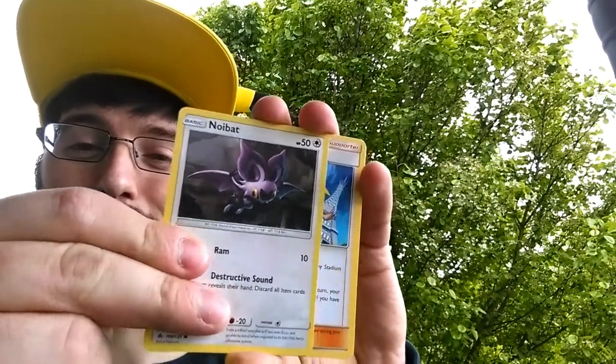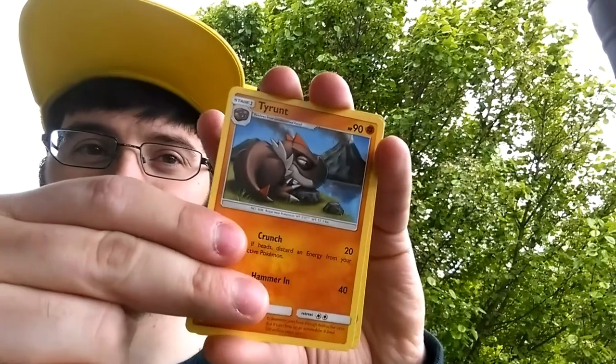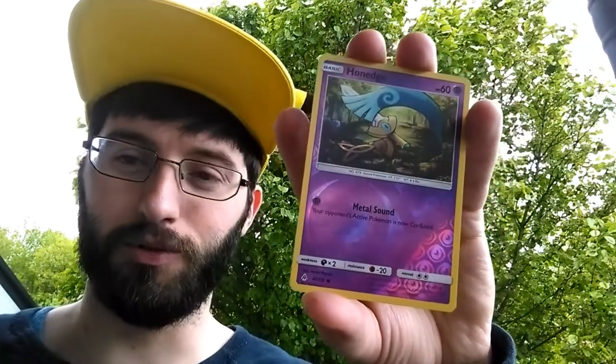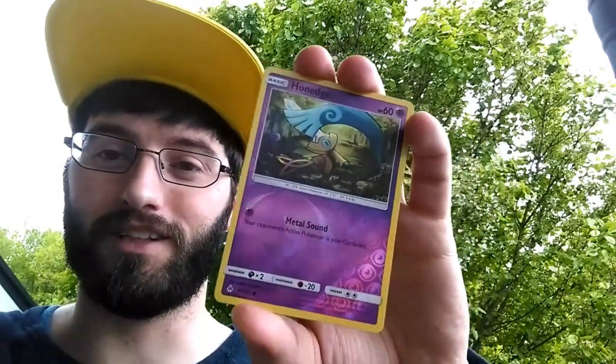Let's go past Noibat. We got Bonnie. Tyrant. We have a few more cards here — Spupa. A reverse is... there goes Spupa, into the rainy water. We got Hone Edge with the Metal Sound. That's right, Metal Sound.